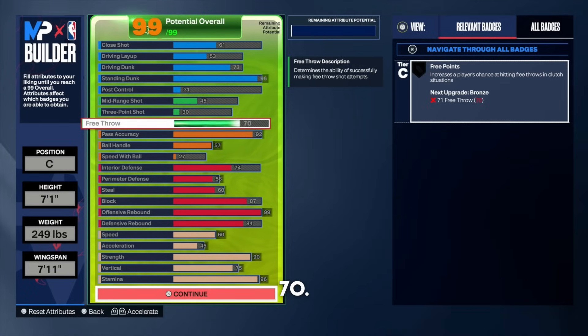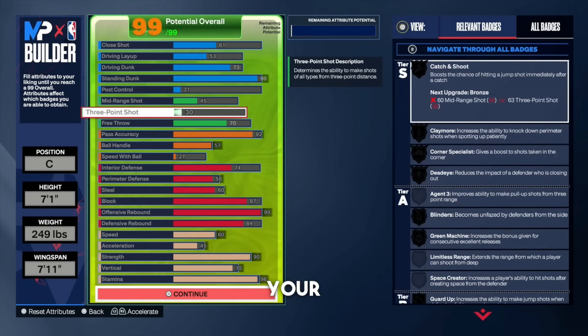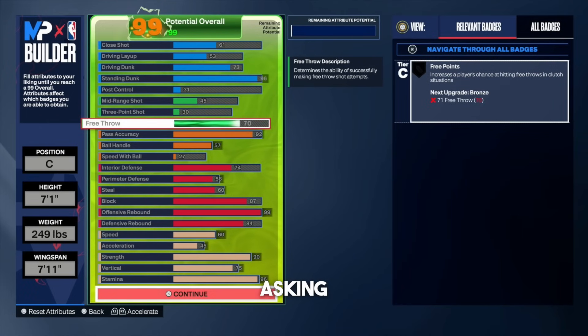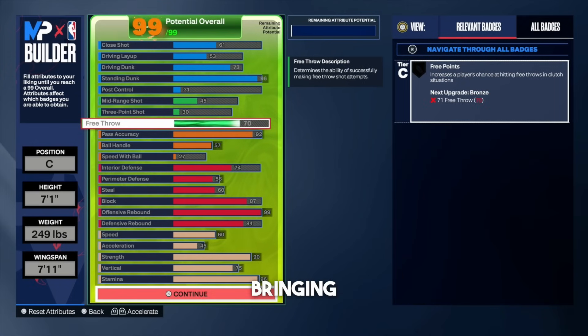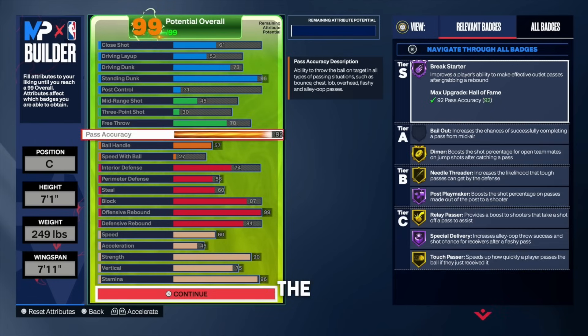Put your free throw all the way up to a 70 — naturally that is going to bring your mid-range and three-point shot up as well. You need a 70 free throw to knock down consistent free throws since you'll be in the paint dunking and getting fouled. For pass accuracy, put that up to a 92 to unlock Hall of Fame break starter and look at all the other badges: gold dimer, gold needle threader, Hall of Fame post playmaker, relay pass around gold, special delivery. All these badges are really good on a big man build — this reminds me of a Jokic build. Once you grab that rebound, you can throw it all the way down the court with ease so teammates can set up for a wide open three.